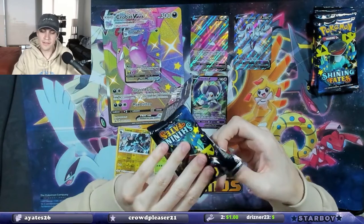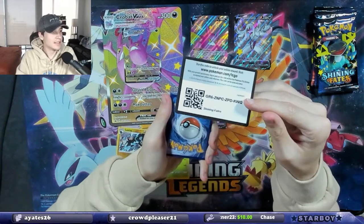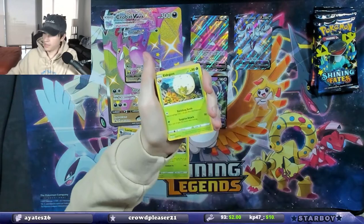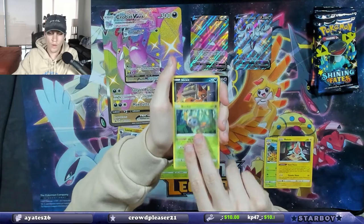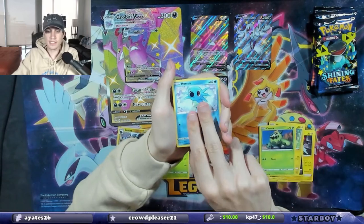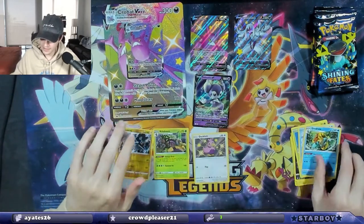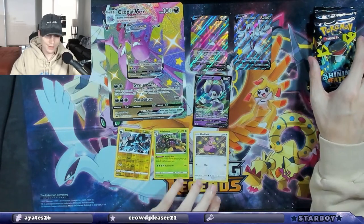Let's hope we get a nice hit, something real nice like that Charizard — that's all we want. There's the code card, one, two, three, four. Eldegoss, another Rusted Sword, Rotom, Rowlet, Nickit, Shinx, Cacnea, a Horsea, a baby shiny Ducklett, and a Dreadnaw non-holo. We got a baby shiny on that one! I don't think I have that baby shiny yet, so we got a Ducklett — quack quack quack.